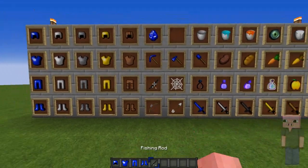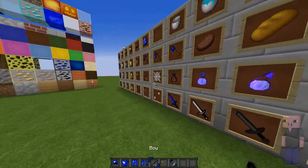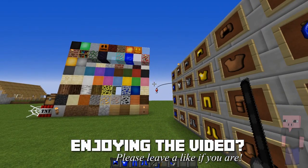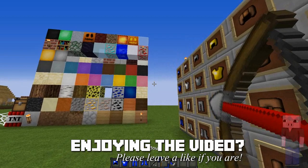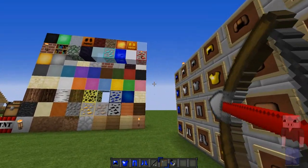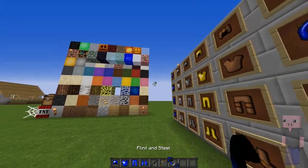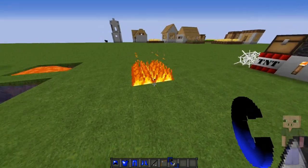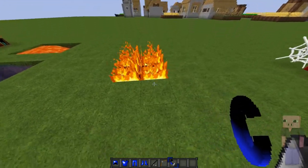Then we got a bunch of different tools, the fishing rod, the bow, and the flint and steel. This is how the fishing rod looks when you swing it, and that's how the hook looks. The bow when you pull it back changes color. The bow particle looks really nice — one of my favorite particles because it's so colorful. The flint and steel is kind of black and blue which looks really nice, and when you put down fire it just looks like that.